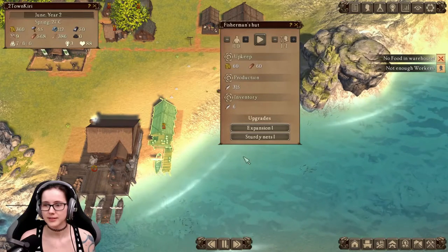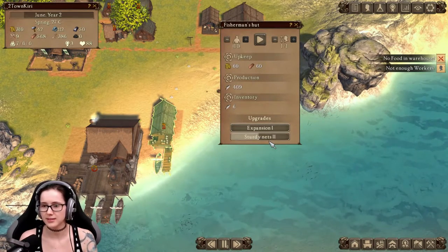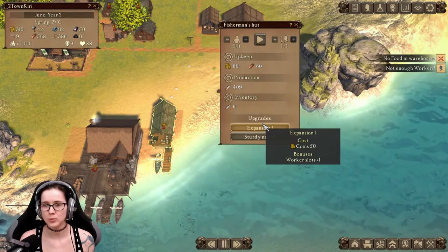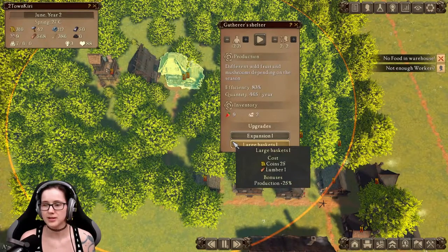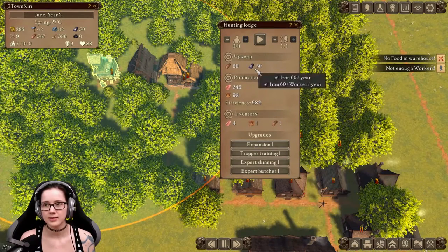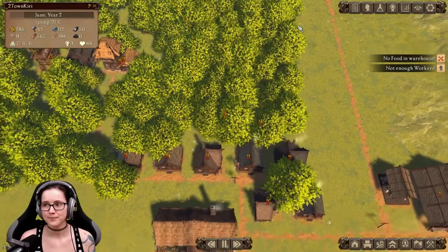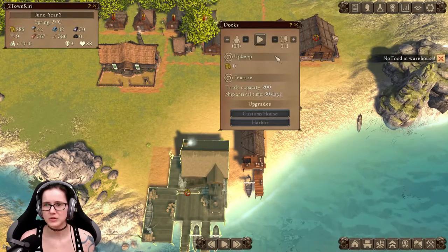Gatherer — steady nets, production plus 30%. One more worker slot. Large baskets. Maybe I should have done that earlier. Upkeep — I can't pay the upkeep for this, apparently. Hopefully that's going to help.